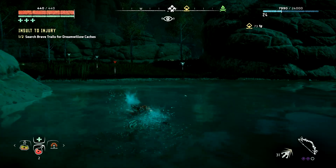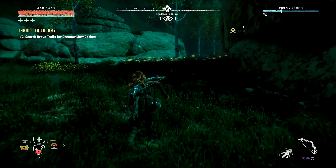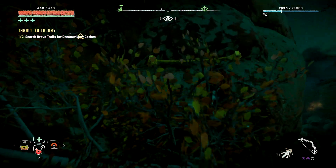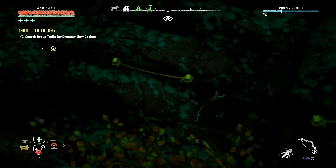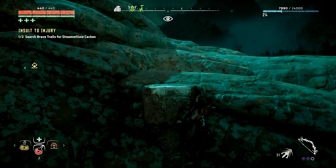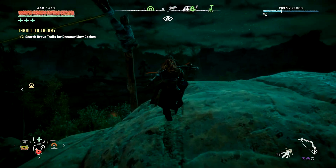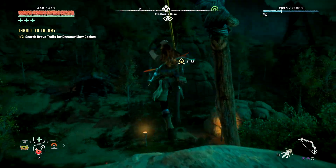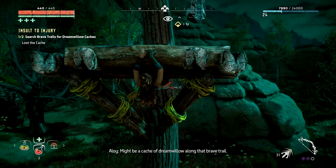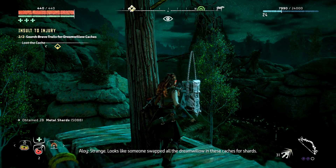Terror blast is good for knocking components off — that's purely what it's used for. I mainly use terror blast to get weaponry off machines, like the Ravager: knock its gun off, and the Thunderjaw: knock its weapons off. Oh there you go — that's where I'm meant to go.